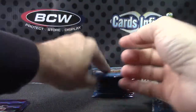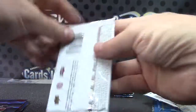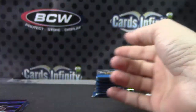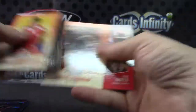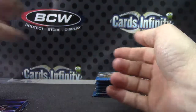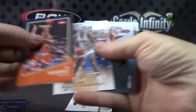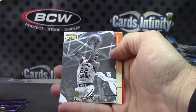Peyton Siva. Magic Johnson. Purple ball. Buck Williams. Larry — Grandma. Tim Hardaway Jr., rookie. I thought that was an autograph. Jamal Mashburn. Purple ball. Alex English.